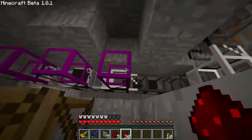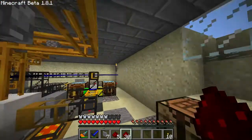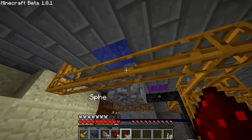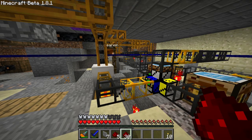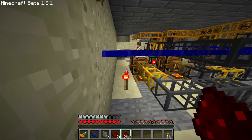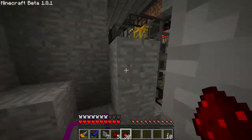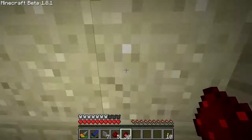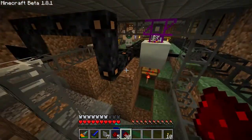Anything left over that it can't fit goes down these pipes. The cobble first goes into the furnace; if the furnace is full it bypasses. Then it goes up to a line of five chests that hold just cobblestone, just in case somebody wants to build with it. If it can't go in those chests it drops down and goes over to the other side, through a macerator which turns it into sand, then into another furnace which turns it into glass. So we've got six chests of smoothstone, five of cobblestone, four of bricks and slabs, and three chests of glass up there.